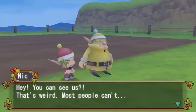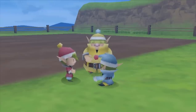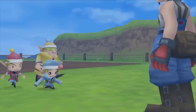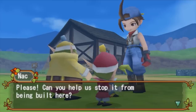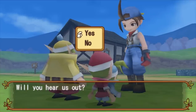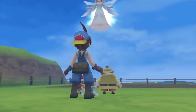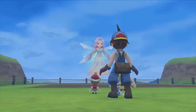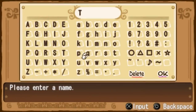Five minutes on the farm and we've already captured ourselves a harvest sprite. This is the main conflict of the game — we need to save this place from being torn down and turned into an amusement park. And here comes the Harvest Goddess. I like her look in this game; the wings are a nice touch. Let's put our name in — I'm just going to stick my name in. There we go.